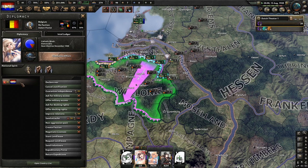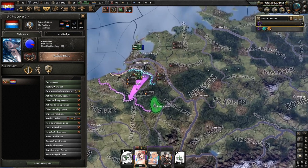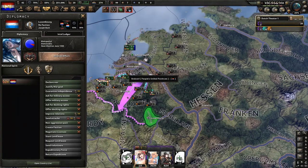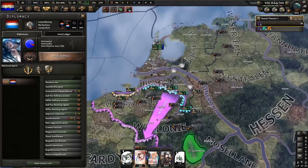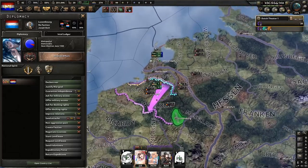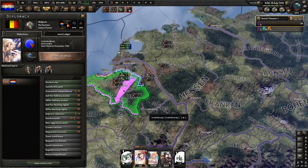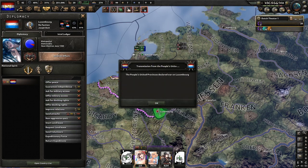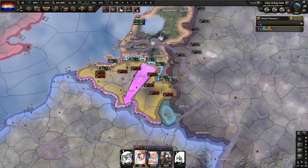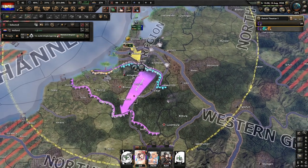The reason is that if you declared war on Luxembourg first, that would trigger the fact that you've declared a war, and since you're communist and you've used your single one-up, the allies can go and guarantee Belgium. So you need to wait until you have both war goals and declare war at the same time — that way they don't go against you.